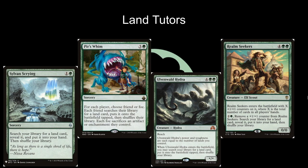Realm Seekers is the last land tutor — six mana, green green — and it says Realm Seekers enters the battlefield with X +1/+1 counters where X is the total number of cards in all players' hands. You can pay two and a green and remove a +1/+1 counter to search your library for a land card and put it in your hand. The downside is Realm Seekers puts it in your hand rather than the battlefield, but that actually can be an upside — if you untap, play Realm Seekers, get Nykthos and play it as your land drop for the turn, you can use Nykthos mana that turn, compared to Ulvenwald Hydra which puts it onto the battlefield tapped. Realm Seekers is also an extremely efficient body — often when you play it, it's going to be a 9/9 or 10/10.